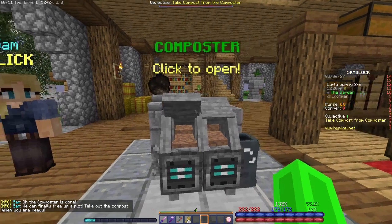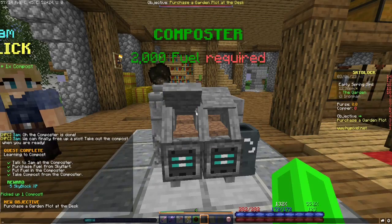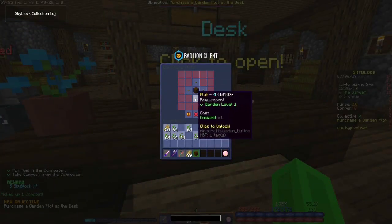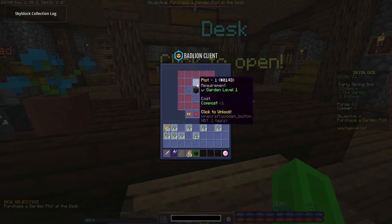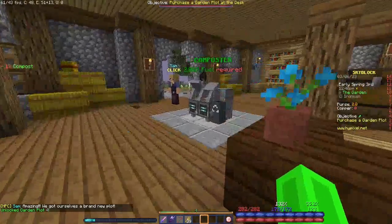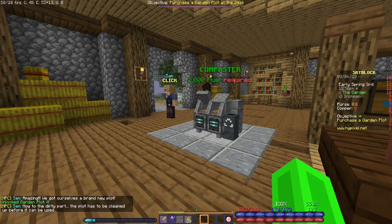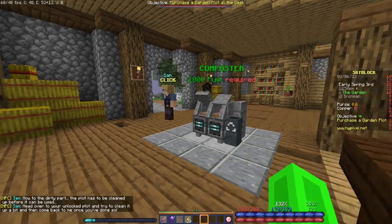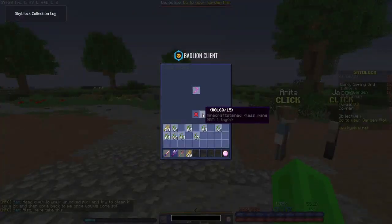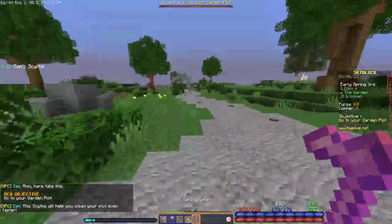The composter is done! We can finally free up a plot. Take out the compost when you're ready. Purchase a garden plot — just takes one. Brand new plot! Now to the dirty part: the plot has been grown over before it can be used. Head over to your unlocked plot and try to clean it up. And I get Sam's scythe as a reward — thank you very much!